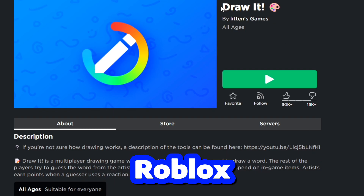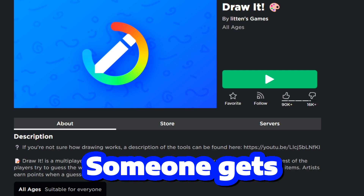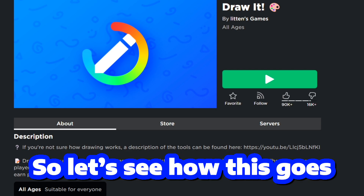Here we find ourselves today in Roblox Draw It — it's basically a multiplayer drawing game where someone gets picked each round to draw and then everyone else tries to guess what they're drawing. Let's see how this goes.